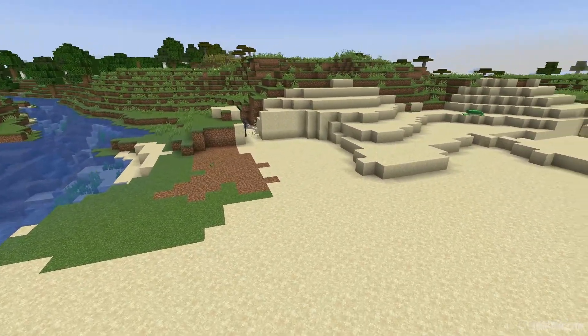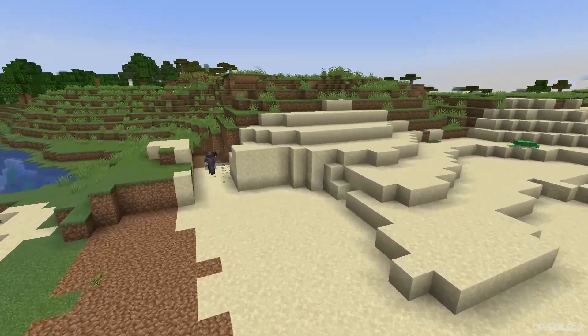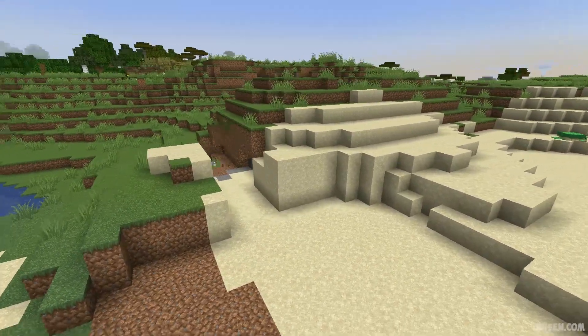We can clear an area in two main ways. Number one is for mining different resources, and option number two is for building.